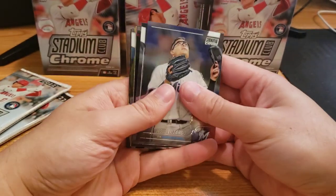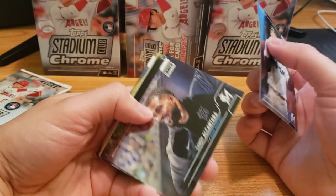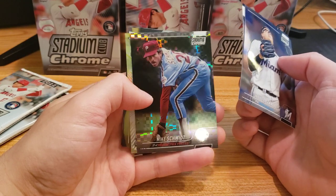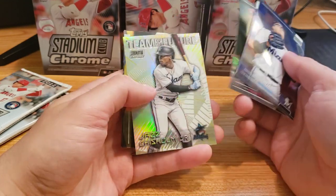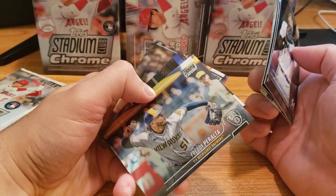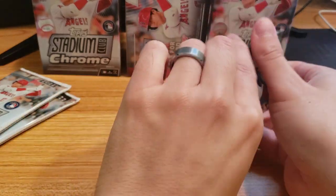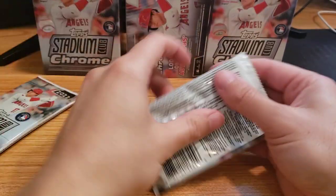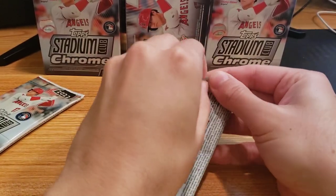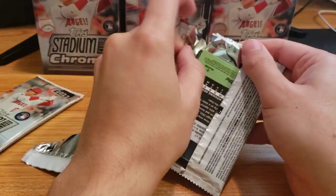Gotta get used to opening cards in front of the camera, it's a little weird. Jesus Lazardo — or Jesus, I don't know. Sandy Alcantara, nice. Mike Schmidt. Jazz Chisholm. Freddie Peralta, Jose Abreu, Clayton Kershaw. Looks like we're just getting inserts for the most part — still got two packs left, who knows, could hit something big.